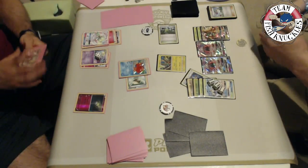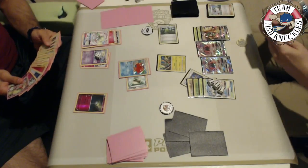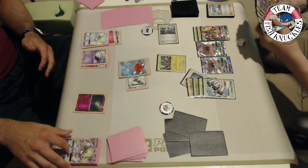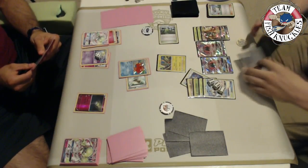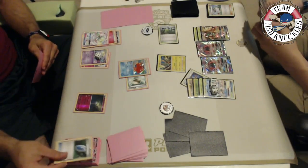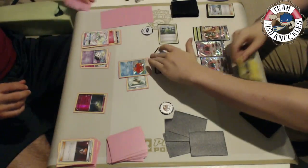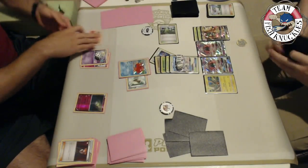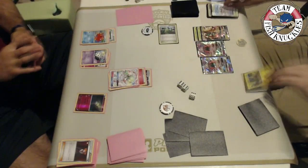Vlad has a Guzma in the discard pile and could bring up Golisopod to take a knockout. He finds a VS Seeker and plays it. Kenton also had a Guzma in hand. Vlad grabs Lysandre — either card does the same thing here since he has a Float Stone. We see Vlad use Infinite Force, and Kenton immediately uses Vitalize to get Golisopod out of the discard pile. A Grass energy attaches, setting up First Impression. Vlad finds another Fairy Energy and a DCE to potentially one-shot Golisopod.